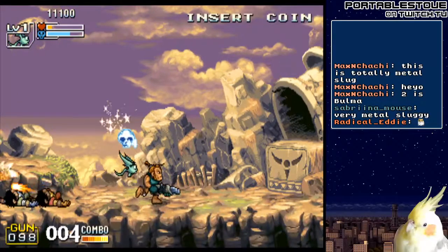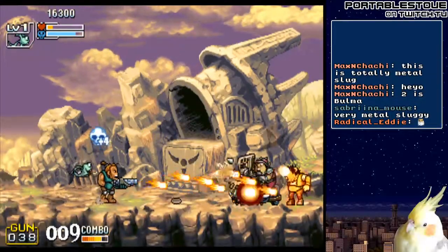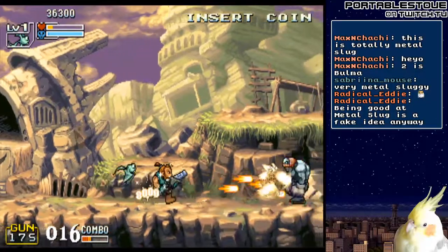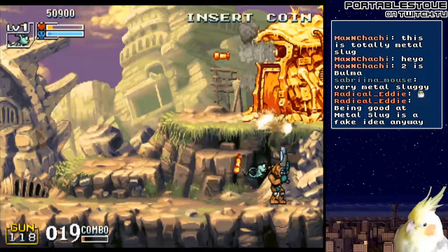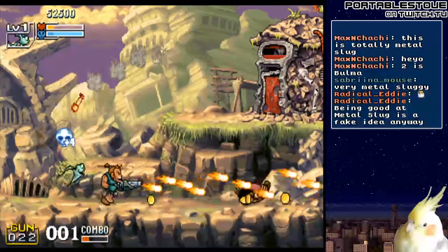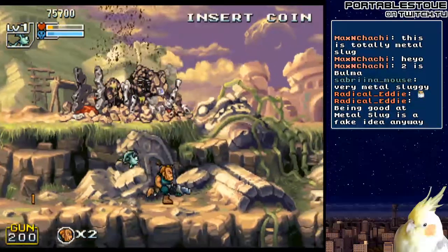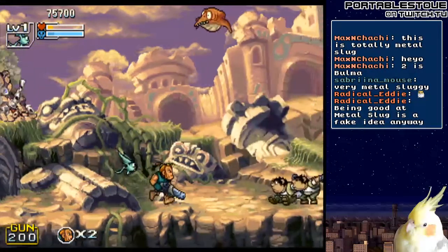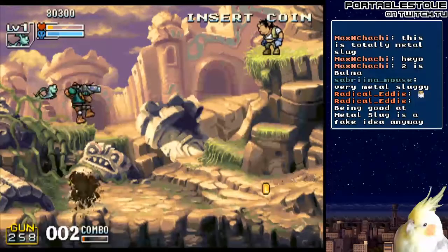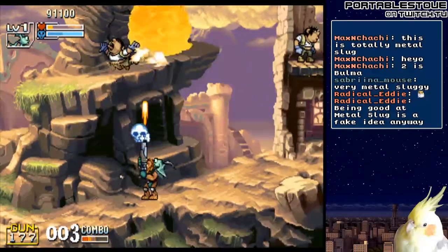I don't know what the combo system is — oh, I punched him. I gotta remember I have a shield too that I'm not using at all. There are people that can 1cc Metal Slug and I don't understand it, but hey. I think you actually do get an achievement in Metal Slug on the Xbox 360 — you have to 1cc the game, which, good grief. So far this seems a bit easier than regular Metal Slug.